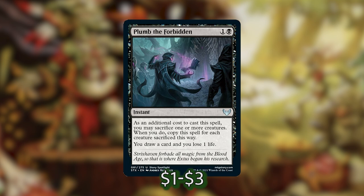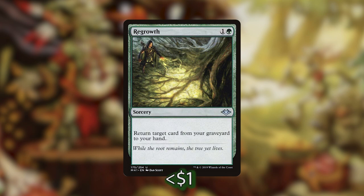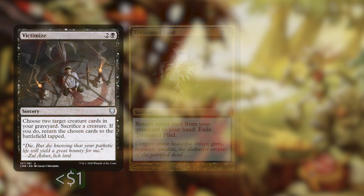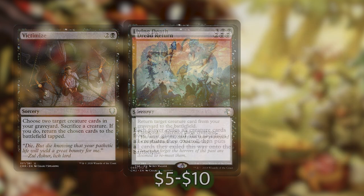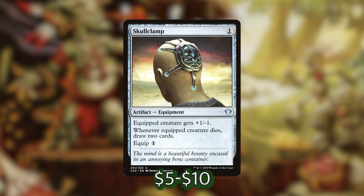We've got other ways of getting things back from our graveyard in the instant and sorcery category. We've got Bala Ged Recovery, which is essentially a free spell — it's an MDFC for 3 mana that returns a card from our graveyard to our hand, and on the backside it's a land. We've also got Regrowth, which for 2 mana can get us anything back from our graveyard, and Treasured Find, which does the same for 2 mana but we have to exile it after. And then for reanimator we've got Victimize, Dread Return, Blood for Bones, and Living Death, which oftentimes is just going to be a game winner. I'd also feel remiss if I didn't throw in a Skullclamp, because that essentially turns our commander's plus one into a draw two — we clamp a creature for 1 mana, it gets +1/-1, and when it dies we draw two cards.